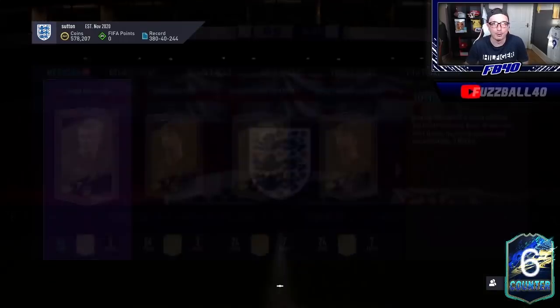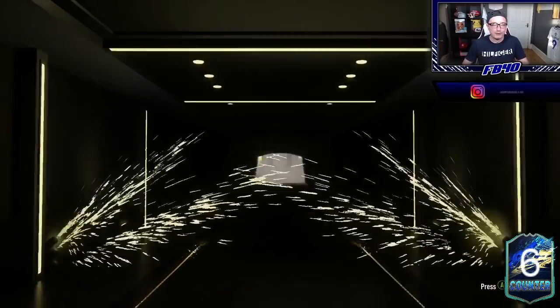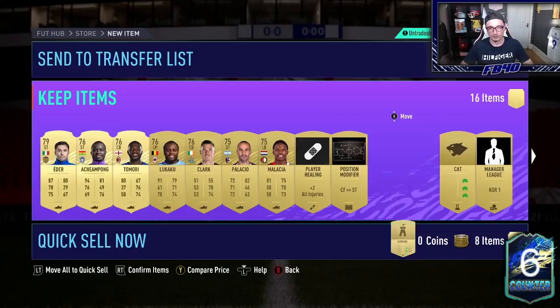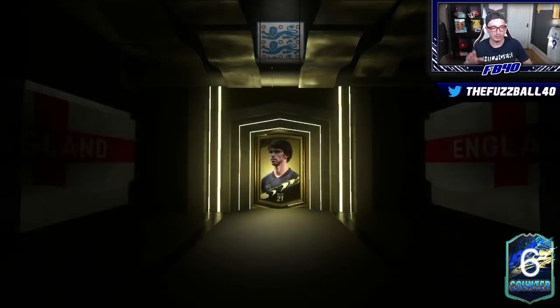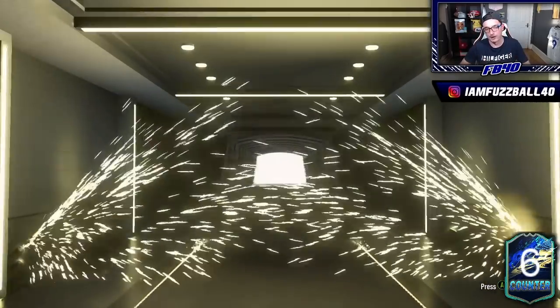We'll start off with a jumbo gold pack. Apologies if my voice is cracking — I just came off stream with a lot of shouting. Either way, I'm hoping that over the course of TOTS we can pack him a couple of Team of the Season cards. He hasn't really packed many before, so it'd be nice for him to get a few. A lot of these packs are minor league packs, so he's able to stock up the major leagues, meaning he gets towards 125k packs, which makes him more likely to pack a TOTS in the long term.